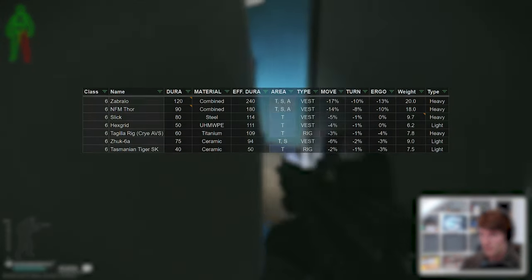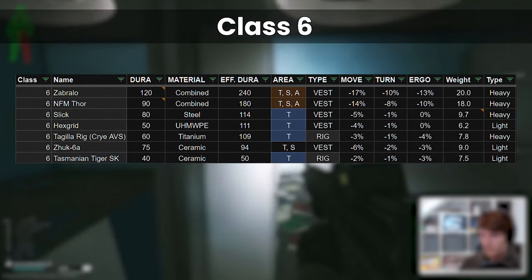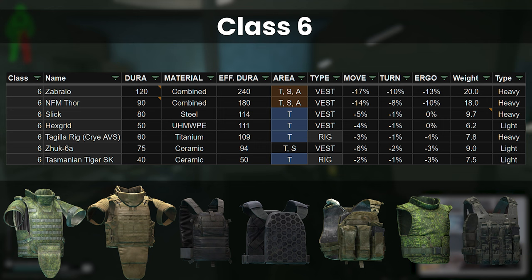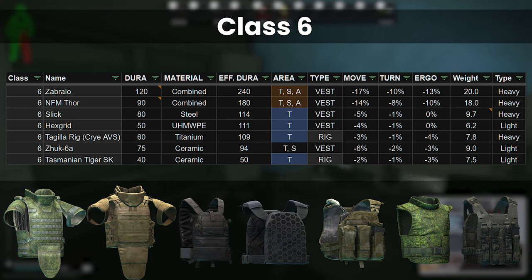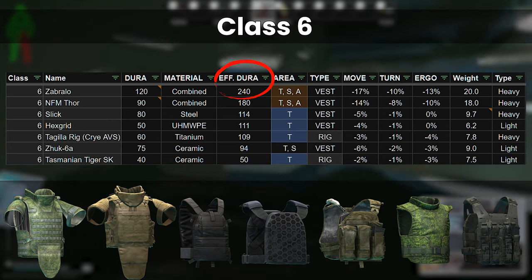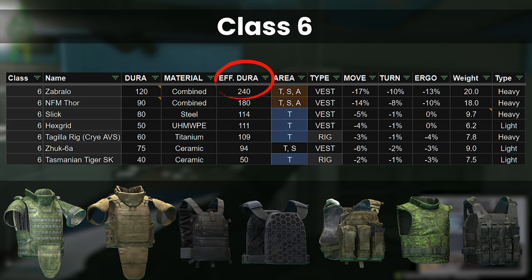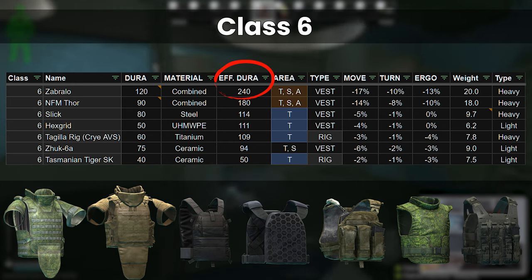Patch 13 didn't give us any new Classics Armours, but the various stat changes have reshuffled the priority a little bit. There are 7 Classics Armours overall, and I've listed them here in order of effective durability. If you're unsure about the concept of effective durability, I now have a dedicated video for armour mechanics that explains everything, which you can watch first and come back afterwards.